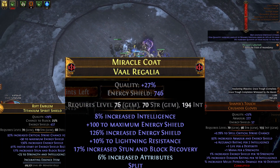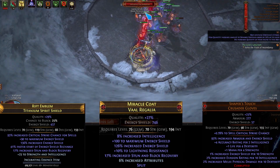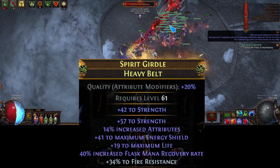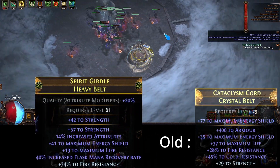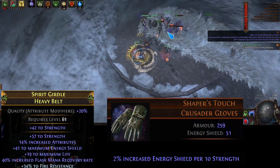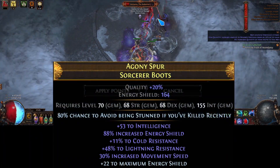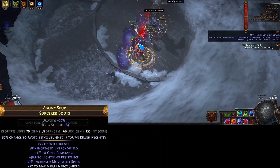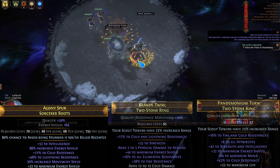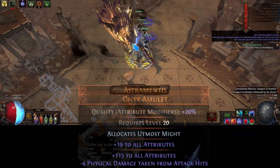The chest piece is just a high ES roll with a suffix available for percent attributes, and I got a T2 percent int on it as well. For the belt I went with full strength and attribute stacking — this is actually more energy shield than our previous one due to how much we're stacking attributes, and thanks to Shaper's Touch helping our strength give us energy shield. The boots we're just looking for as high energy shield as possible with movement speed and some resist attributes; ideally I'd want a percent strength roll on there as well. The rings are just attributes and resistances mostly — nothing special going on there.